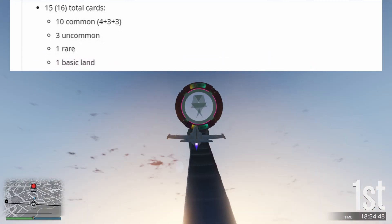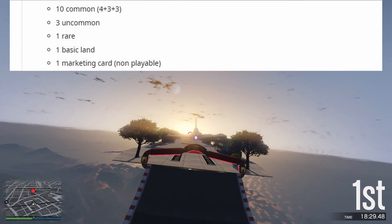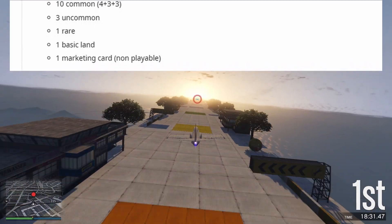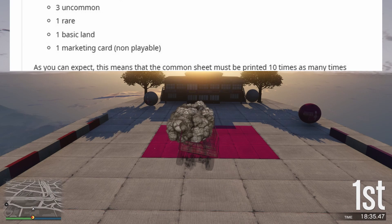That's 10 common cards (4 plus 3 plus 3), 3 uncommon, 1 rare, 1 basic land, and 1 marketing card — non-playable.